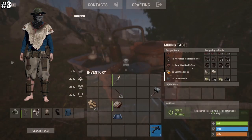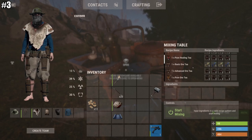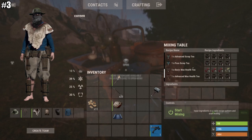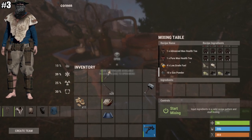Rust tip number three involves the mixing table. While potions are extremely useful, that's not the tip. The tip is: use a mixing table to craft gunpowder. It's going to be faster, and you can also save 10 charcoal per gunpowder. We're Rust players — we don't have a full life.